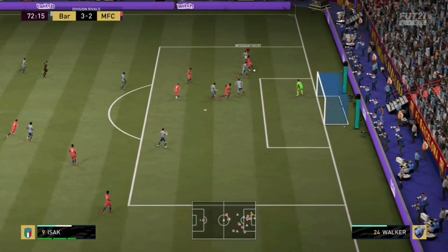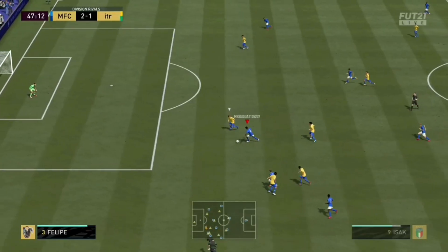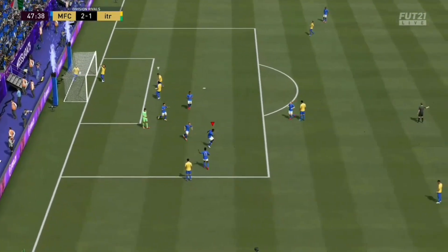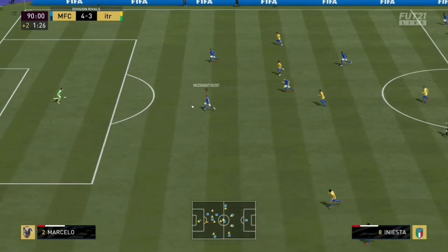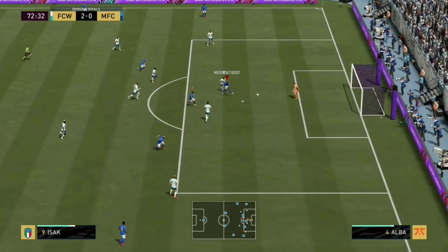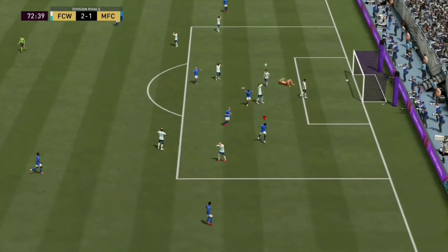Where do I begin with this card? He has great finishing, pace is fantastic for his size, he moves very quick. You can see a cheeky chip on my opponent there. He has very good stats all around, and five star weak foot, which is a big definitive of this card — it helps a lot.